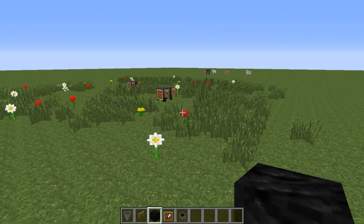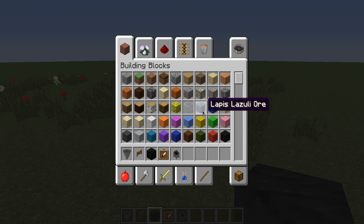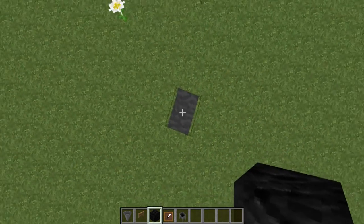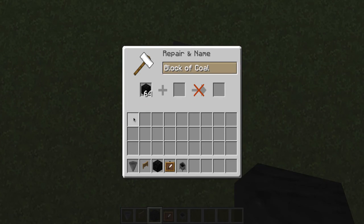For the wheels that are going to go on there, I'm just using blocks of coal because those are pretty dark items. You could use any other item you want, but I figured it would be better to use blocks of coal instead of, for example, pink wool for these tires.